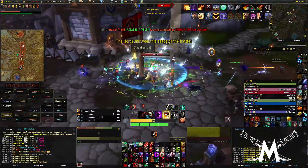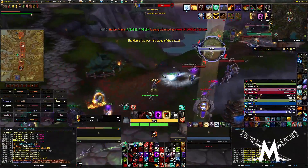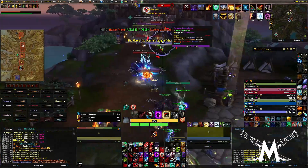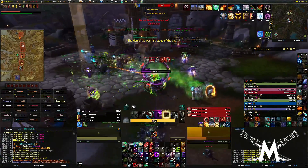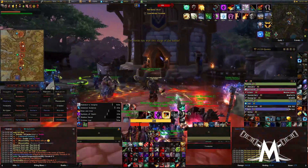Back here to the team fight. Take out the druid - druid's dead. We capped the flag here. Only 19 kills left to go and the battleground's over with. Take out the demon hunter - demon hunter's dead, give me that kill. There's a monk going up top - I think I'm going to go up there.